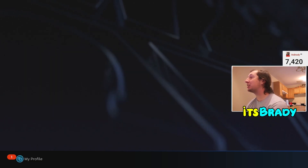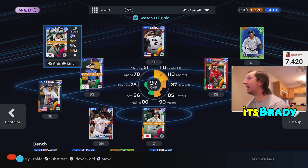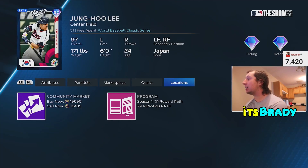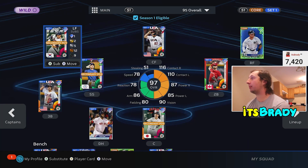At the number seven spot we have somebody who actually makes my god squad — that's how much I love this card — and that's Jung Ho Lee. You can pick this card up for about 16k right now. He's a five-tool player with really good contact, really good power, and he's a left-handed bat in my lineup. 104 clutch, so he's good in clutch situations with guys on scoring position. He's in my left field right now and he's definitely staying there — he's going to be on the team that makes World Series for me.